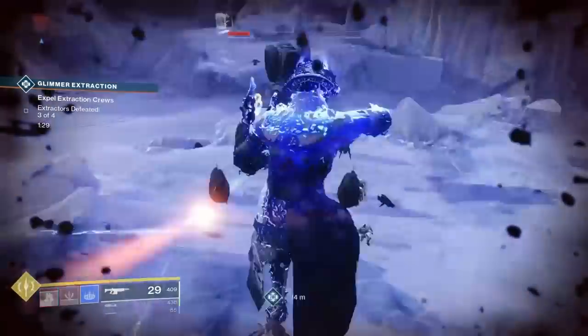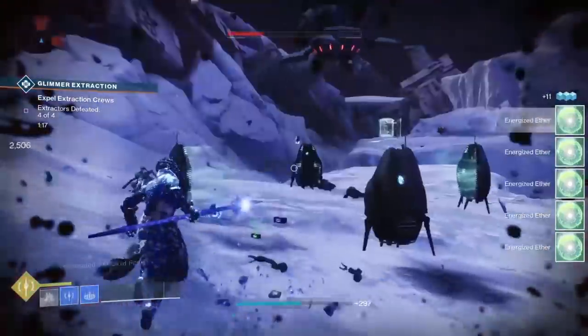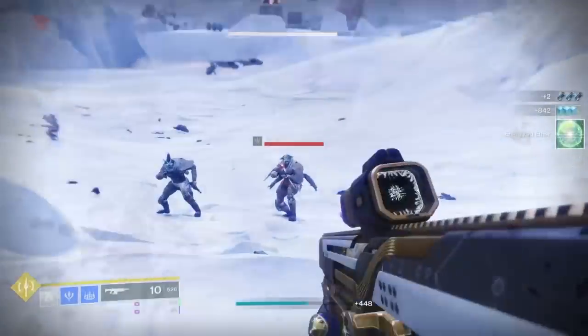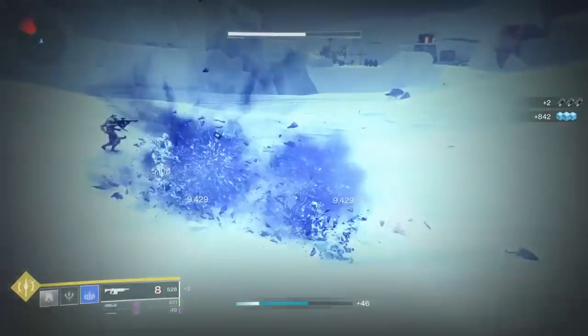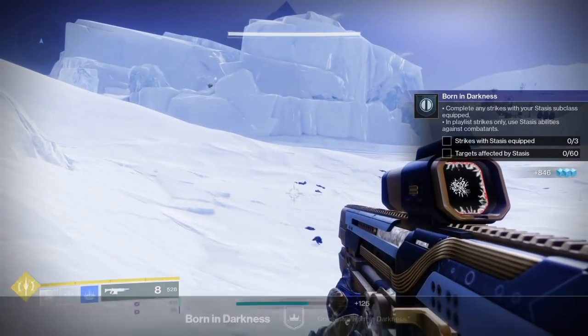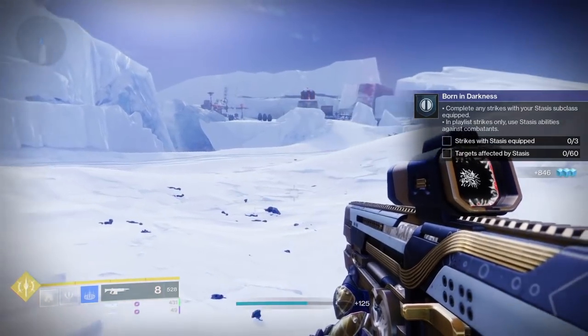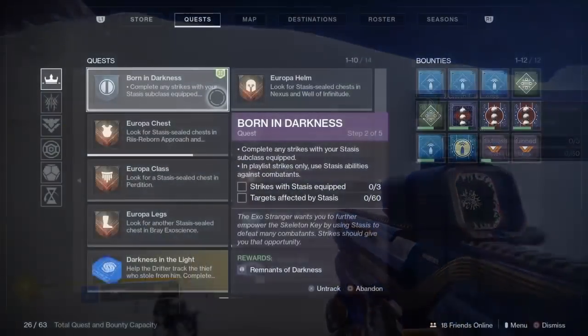With this we basically just need to use our Stasis new abilities and get those kills, as well as Stasis Melee kills. Should be pretty straightforward — just head into Europa, hit up some public events, kill some regular enemies, and the next part of the quest step will pop up which will have us doing some strikes.